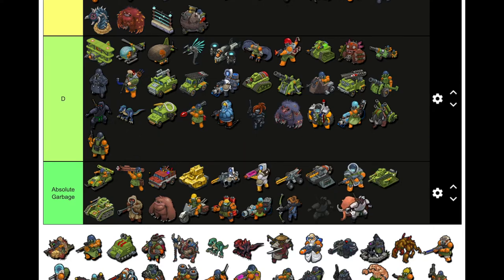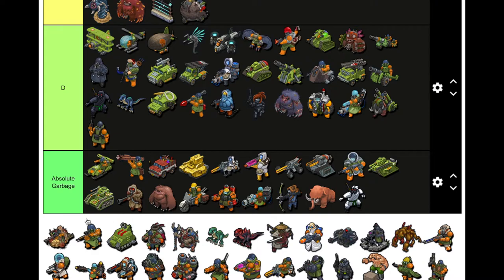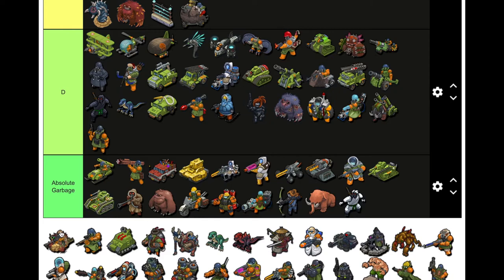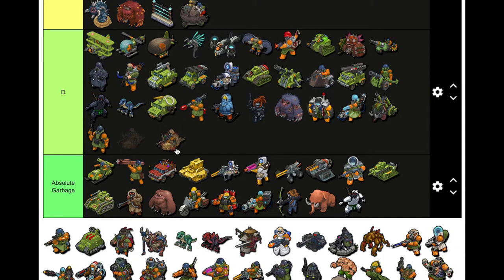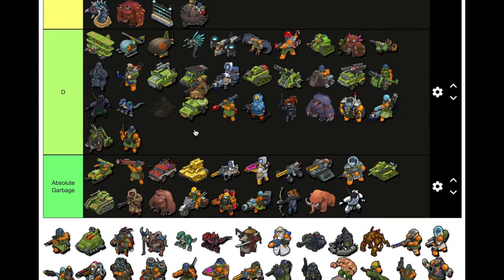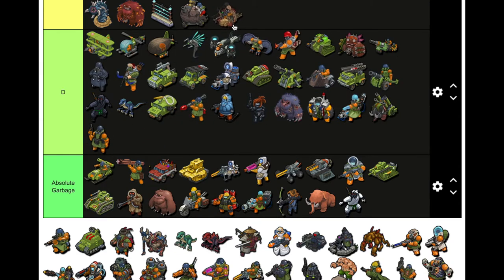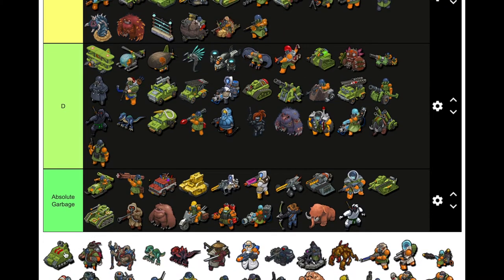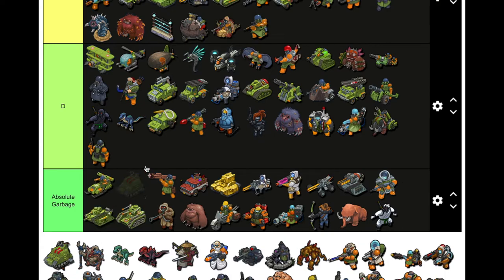Shinobi — no one used that, garbage. Sharpshooter — you're right, I think this was nanopods. It probably did decent damage so I'll give it C. Marksman — C, around the same area. Mortar Truck — don't know, don't care, D tier.